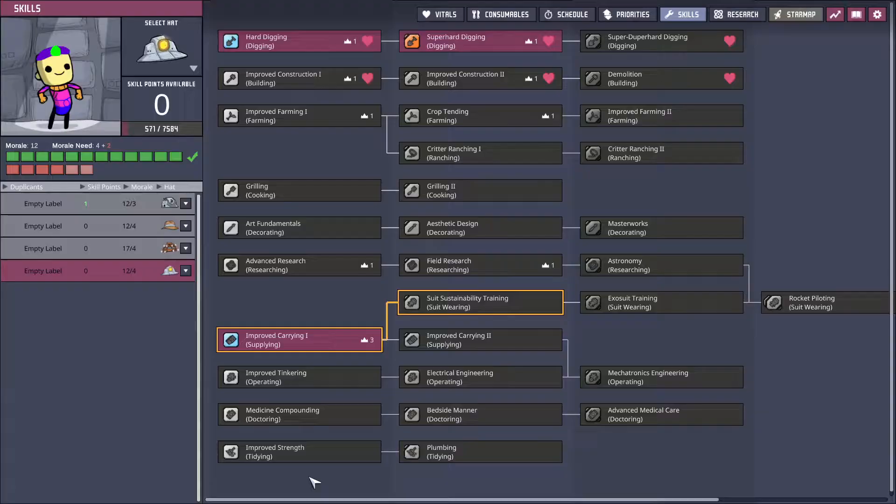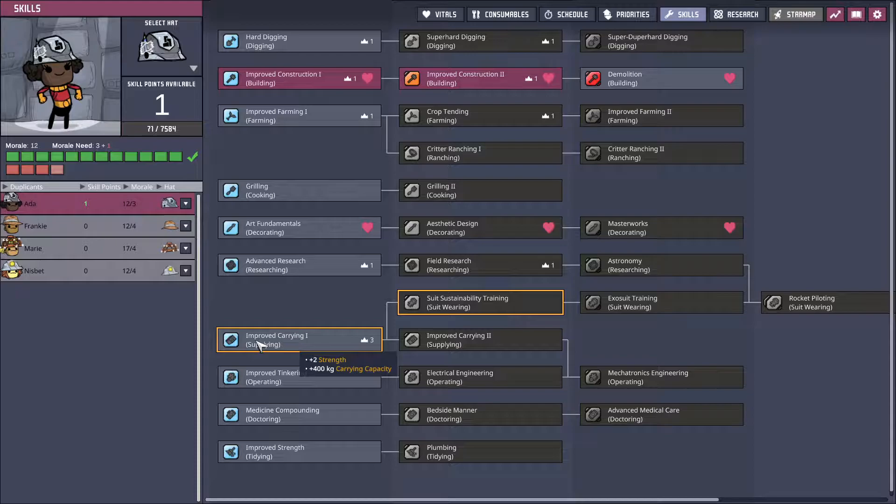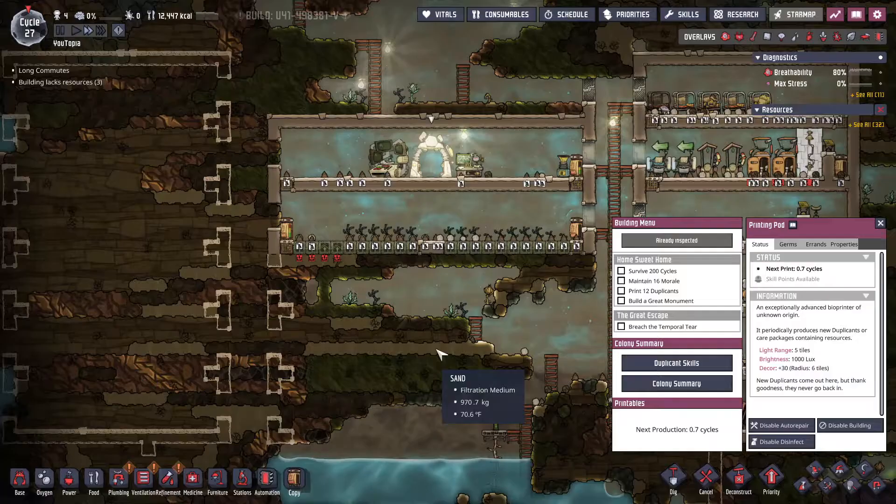Research complete! Let's go ahead and get insulated pipes done. More skill points - we have Ada. I think I might just give pretty much everybody this for right now, because we don't really need to be deconstructing unique buildings at the moment.